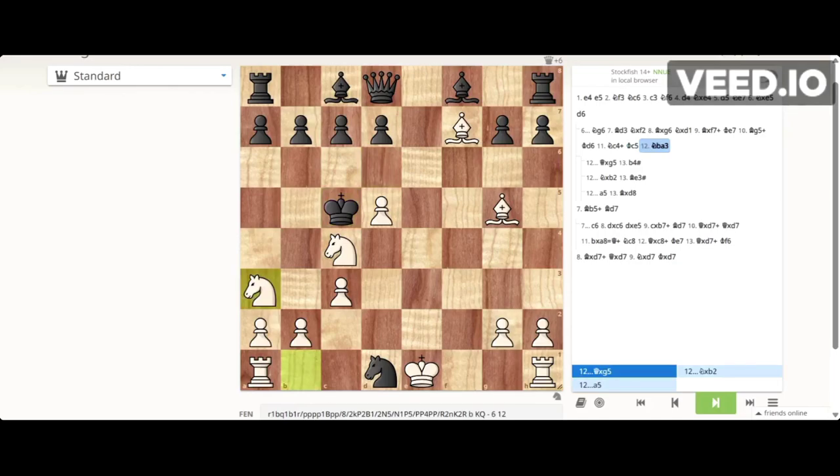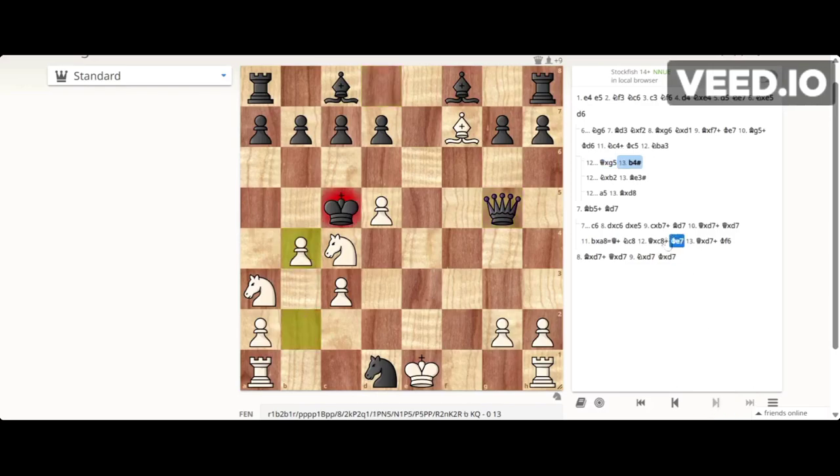From here there is nothing black can do to avoid losing. If he takes our bishop, we can completely destroy him by playing b4, which is checkmate. If he takes our pawn on b2, we play bishop to e3, checkmate. He also cannot play any other move like e5, because then we just take his queen and the position falls as well — a completely winning position for white.